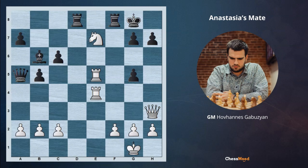Now there are several obstacles for Anastasia's mate to happen, but we can get rid of all of them. Qh7 check, Kxh7, Rh4 check, pawn takes h4, and now Rh5 checkmate. White lost all of the heavy pieces, but with one knight and the last heavy piece left — the rook on h5 — white is easily checkmating.